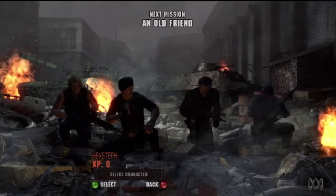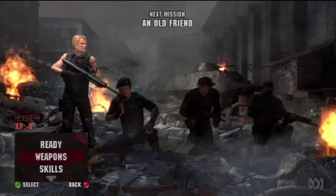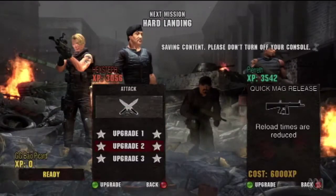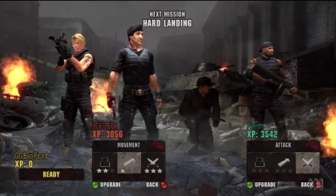You begin by choosing from one of four Expendables: Barney, Yin, Gunner and Caesar, each with their own unique weapons and skillset, with basic upgrades as you level your character up. The animations in the cutscenes are pretty awful and the Sly soundalike is a bit dopey.